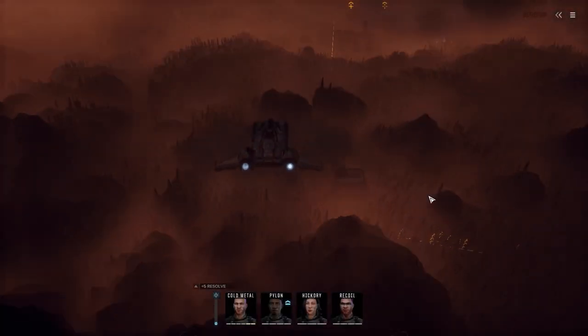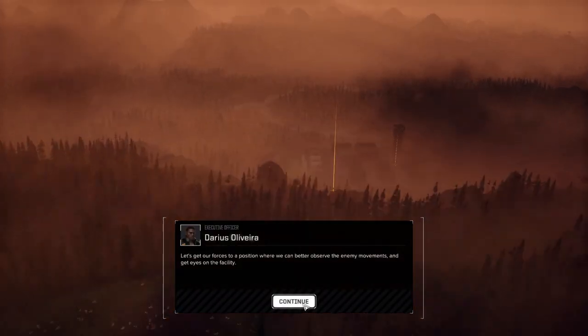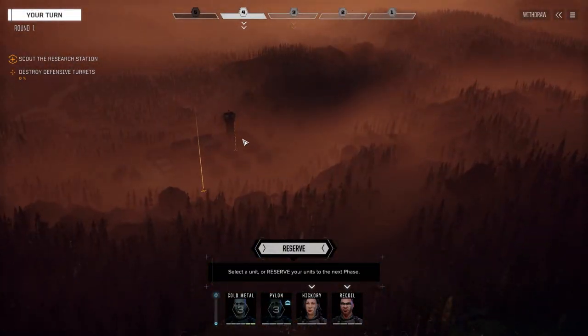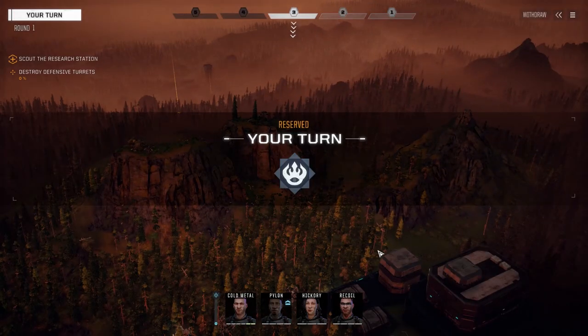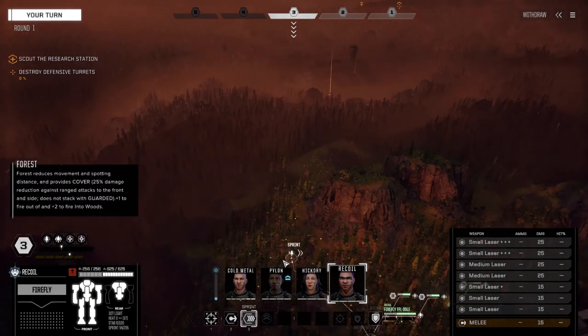Alright, here we go. I don't mind this map at all — lots of trees to hide in, lots of places to get behind to break line of sight. Pretty good map. There's the base; looks like they've got some guys down in here. Might be turrets — I don't see any turrets though, but that doesn't mean they're not there. Let's reserve back as we're moving in.